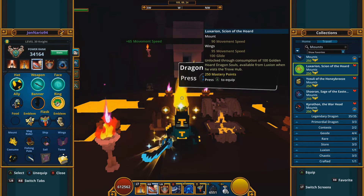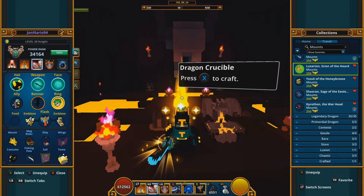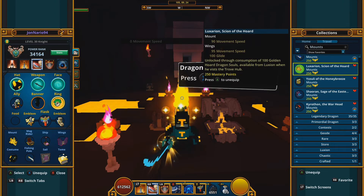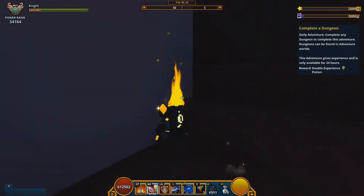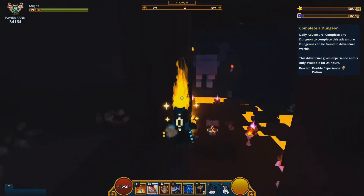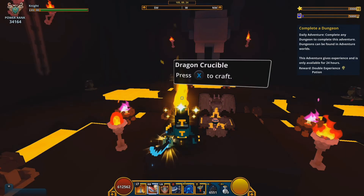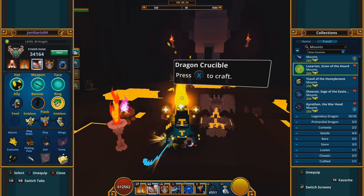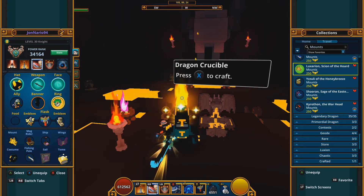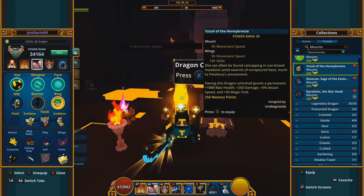Luxarion, the Luxium dragon, uses dragon souls like several others. You need 75 souls for the stat and 100 to get the dragon. However, you don't get the souls from the dragon crucible — you buy them from Luxium, a merchant that appears in the hub every two Fridays. Luxium lets you buy up to 15 souls per visit. There is no golden dragon egg version, so you must buy them from Luxium every time they visit.